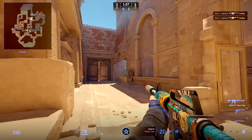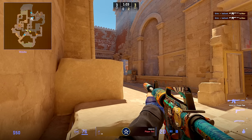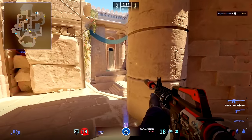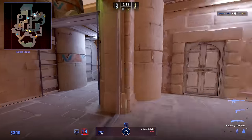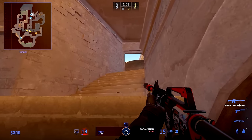Instead of JT going right to A site, he would rather go and hold off middle so he can always walk back to B fast. Floppy while holding A site is able to find one kill, and just this one kill stops G2 completely, since their whole idea of faking has been lost now that Floppy can get the kill and stay alive.